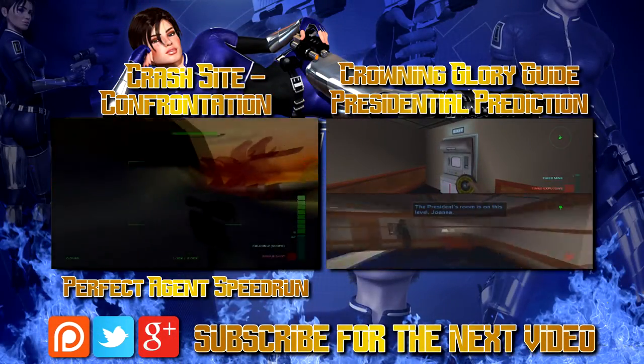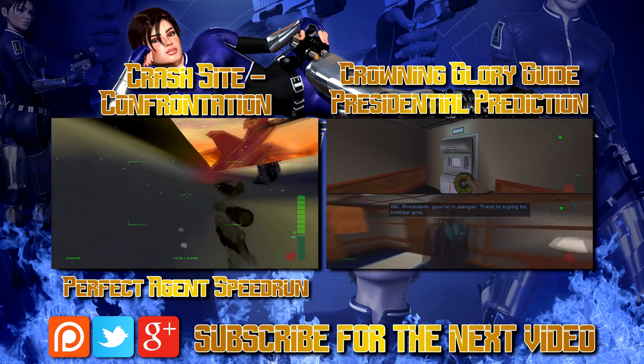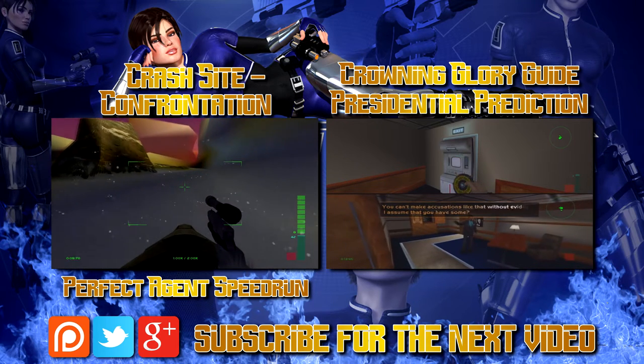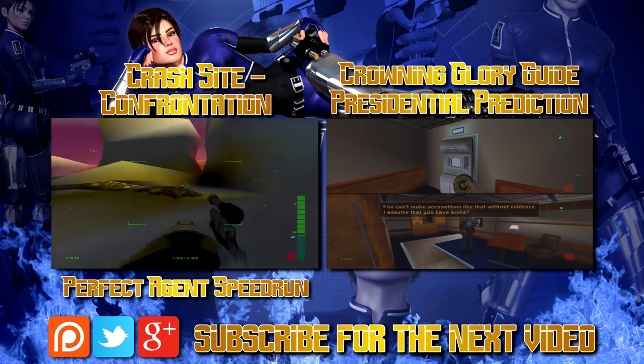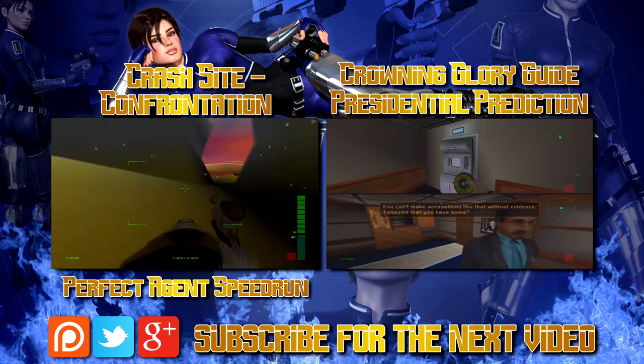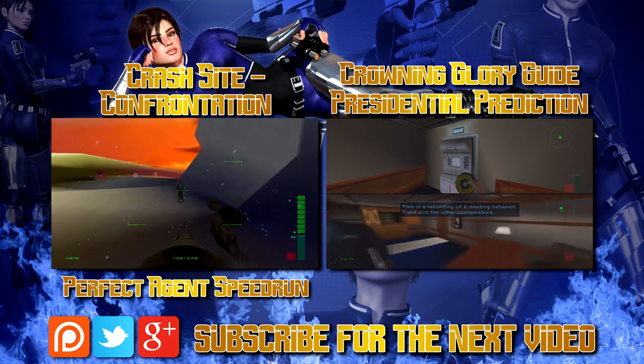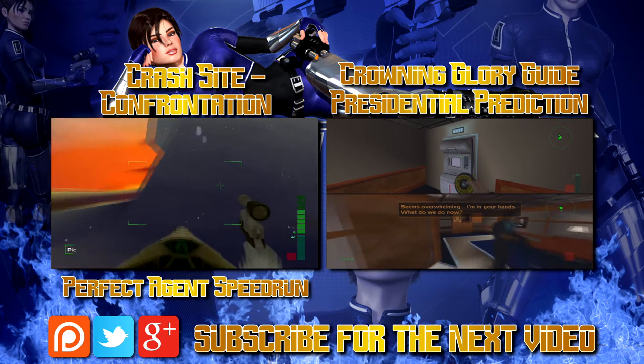The next level on the Perfect Agent speedrun is Crash Site Confrontation, and you can watch that by clicking on the video to the left. The individual crown for this level is Presidential Prediction and it's a co-op crown — you can watch that by clicking on the video to the right. If you'd like to support my channel, you can do this on Patreon by clicking on the orange button below.